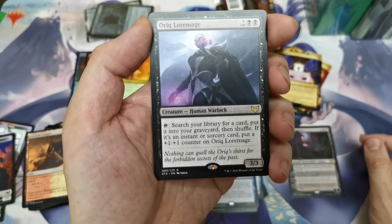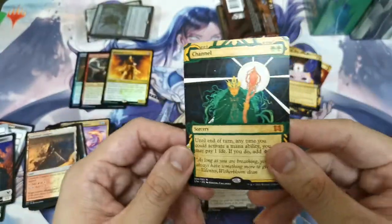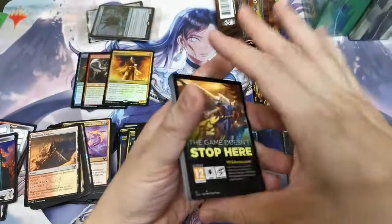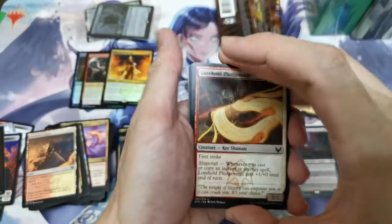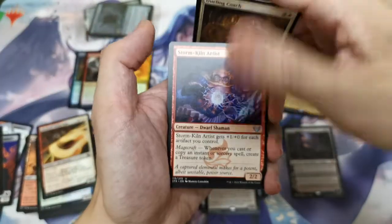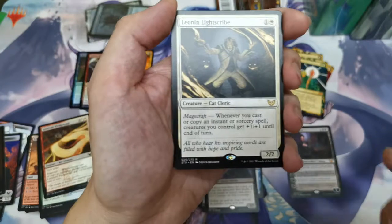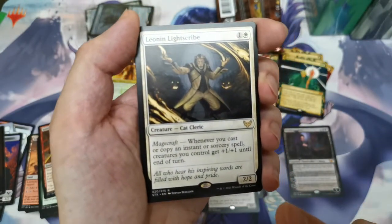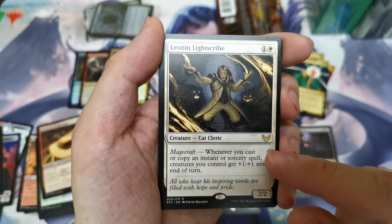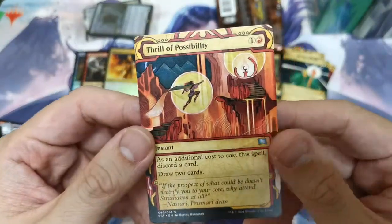We have Auric Lawmage — search your library for a card, put it into your hand — basically Entomb on a body. And we've got Channel — not the Channel-Fireball combo, but you know. Our uncommons: Dueling Coach, Storm-Kill Artist, Closing Statement, followed by Leaning Light Scriber, Witchcraft. I think I saw a video where people say you can use this with some other stuff for Boros modern decks — maybe check out The Professor for cards that will affect Modern.